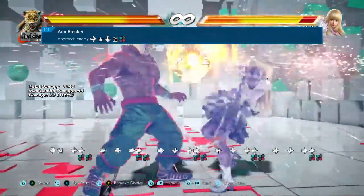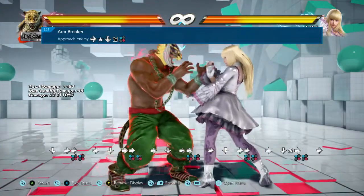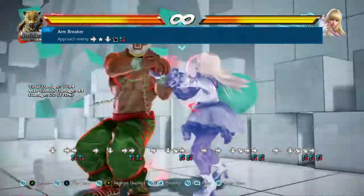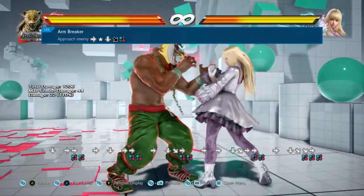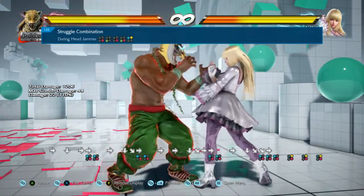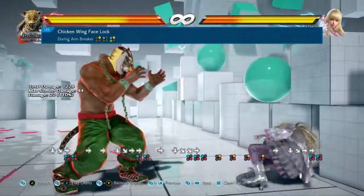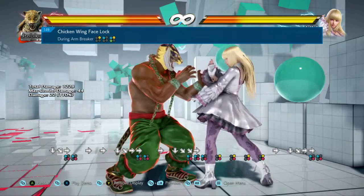A quick tip here: if you just press forward and then roll from down into forward crouch, it's a little bit more consistent. Arm breaker is pretty simple. Now, this is where it starts getting a little complicated. During that animation, you have to do the combination called chicken wing face lock. They sound stupid, but trust me, it's awesome.